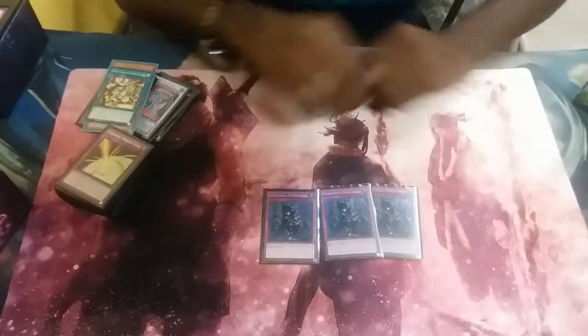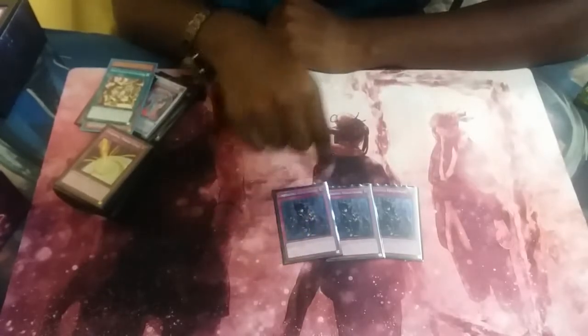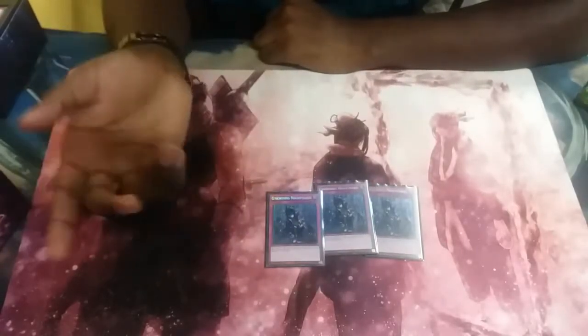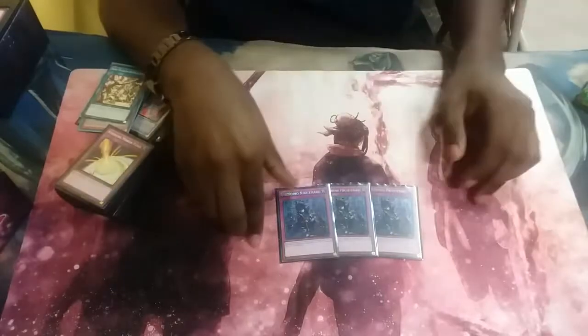And lastly, for Pendulum Magicians: Unending Nightmare. Getting rid of the Pendulum Graph trap card is really important for stopping Pendulum Magicians. Also popping stuff like Wisdom-Eye Magician before they can get their effect off can hurt their plays a lot. And even the Spell of the Pendulum Graph, to stop them from searching.